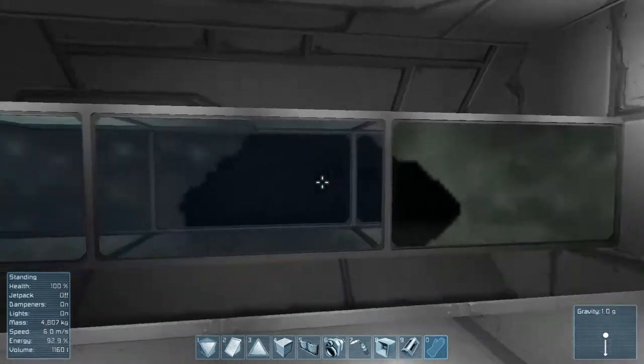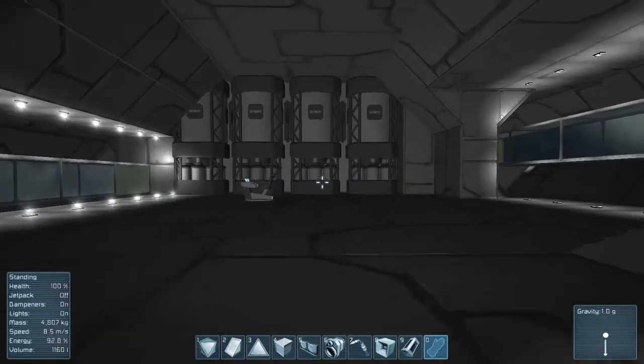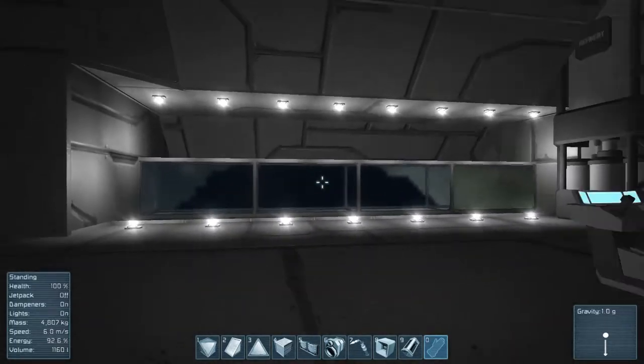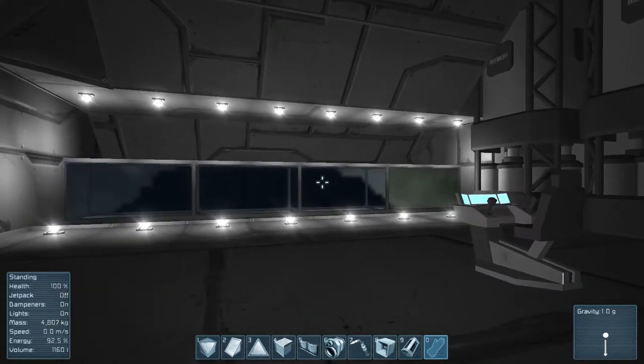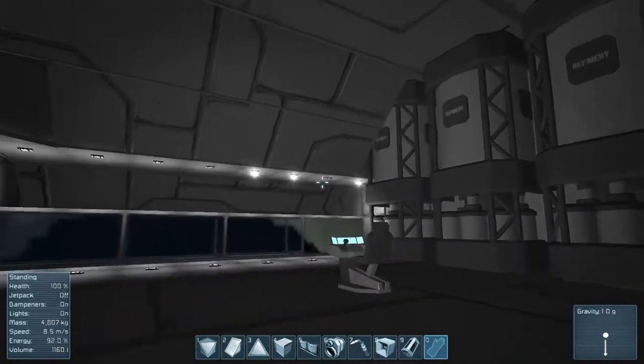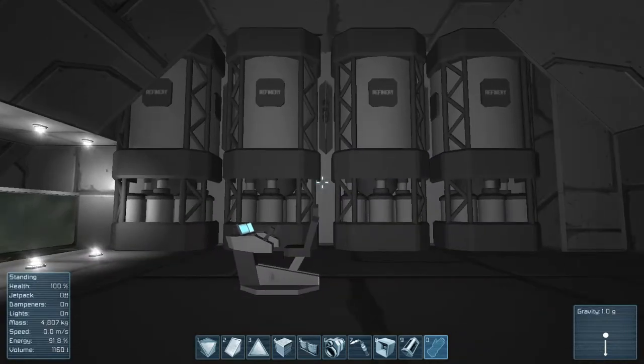From there it is pumped out and into the assemblers. This pipe will be active most of the time because, as many of you may have experienced, sorting stuff with conveyors isn't easy due to the fact that you can't really dictate what goes where. The basic premise here is that ore that goes into the refineries' inventory will not be sucked out by a connector.